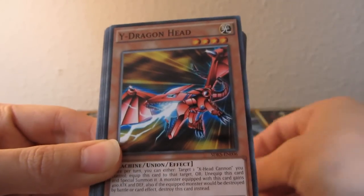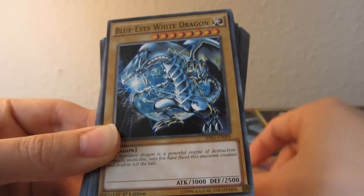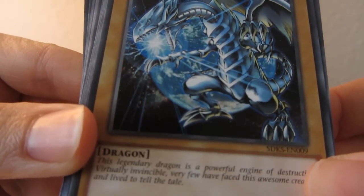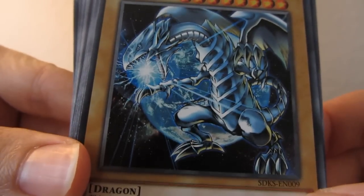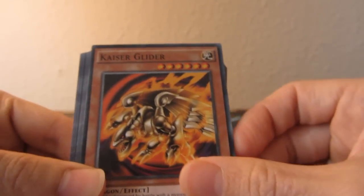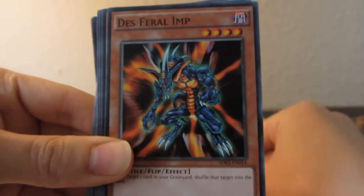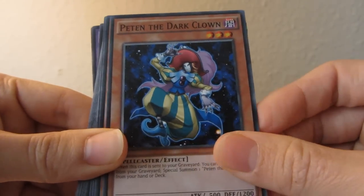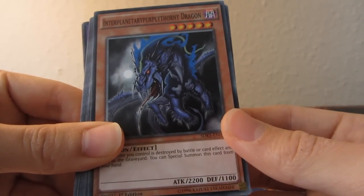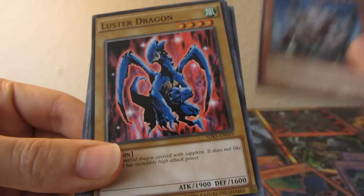Time for the commons - Heavy Mech Support Armor, X-Head Cannon, Y Dragon Head, Z Metal Tank, Heavy Mech Support Platform, Blue-Eyes White Dragon - this might actually be a new alternate art with planet Earth and space in the background. Then Kaiser Glider, Lord of D, Vampire Lord, Enraged Battle Ox, Des Feral Imp, Peten the Dark Clown - we have two of those. Interplanetary Poly Thorny Dragon, what a name! Blizzard Dragon, Keeper of the Shrine, Lustre Dragon.